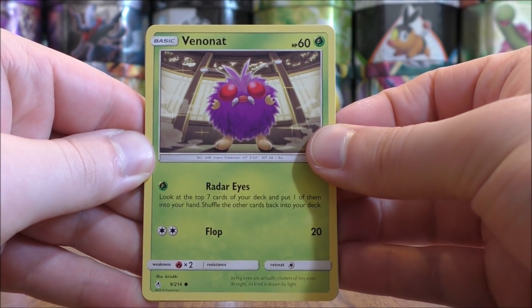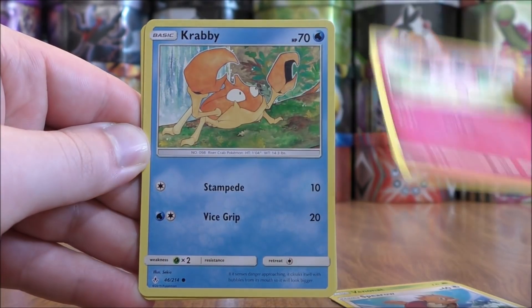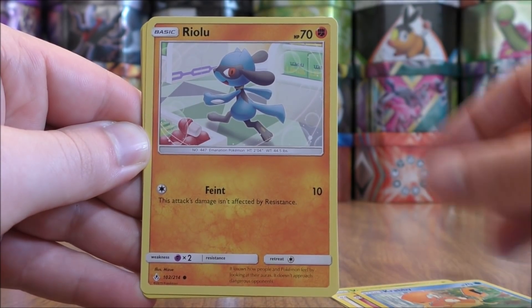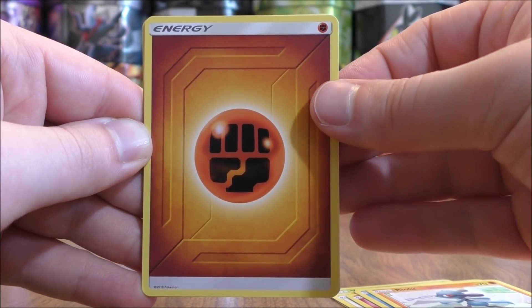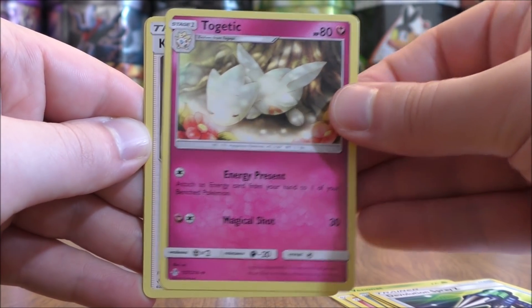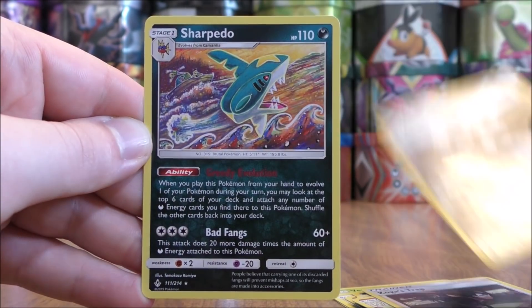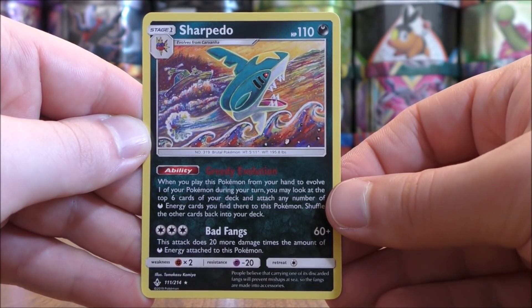First pack of the 10 starts with Venonat, Spearow, Jigglypuff, Krabby, Riolu, Fighting-type Energy, Devolution Spray Z, Togetic, Koga's Trap, Reverse Solo of an Aerodactyl, a Common, and the final card would be a Sharpedo.